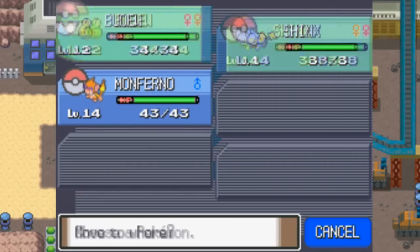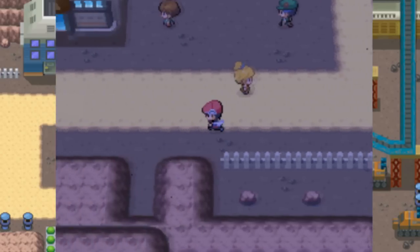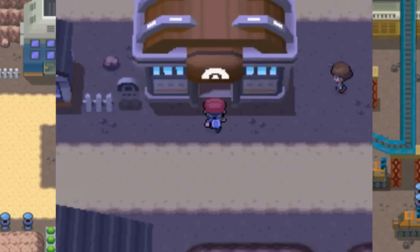Let's go ahead and take on the Oreburgh Gym. We won't fight Roark in this episode — I want to save that for the next episode — but we can go ahead and take on his gym trainers now.